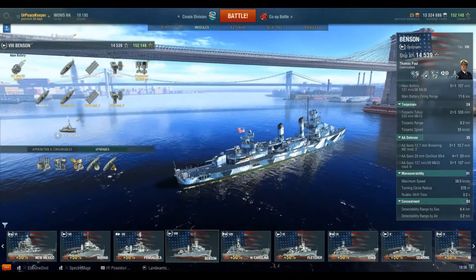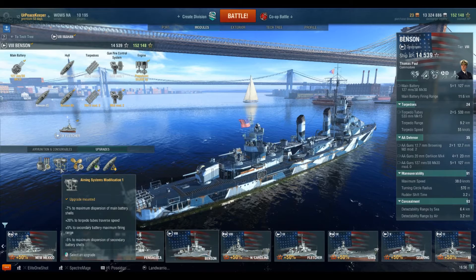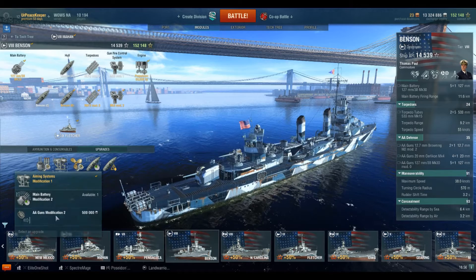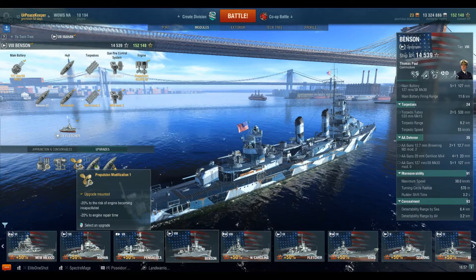Let's talk about how we set her up. I'm taking main battery armament modification 1, obviously. Aiming systems mod 1 — that reduces dispersion as well as increasing how fast our torpedo tubes turn. We don't care about the secondaries part of that. There really aren't any other options there. If you do decide to take the C-hull, there is the option of getting AA guns mod 2 if you want to run her as an AA boat.